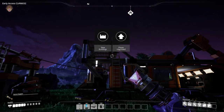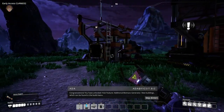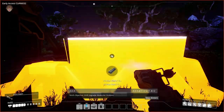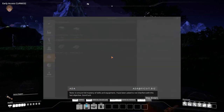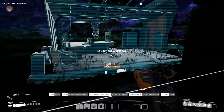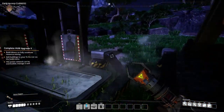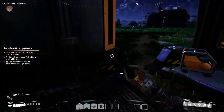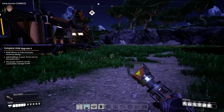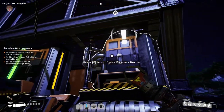Yay, we did it, we did a thing! Incoming message — hub upgrade: molecular analysis. Note: to ensure full mastery of skills and equipment, I have been asked to not interfere with this last objective. Good luck. And the snap to grid thing is actually pretty cool — I think I might be able to show it very soon. The hub upgrade granted us a second biomass generator where we can produce more power, which is great.